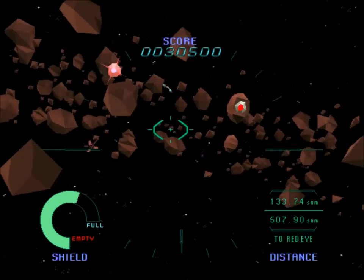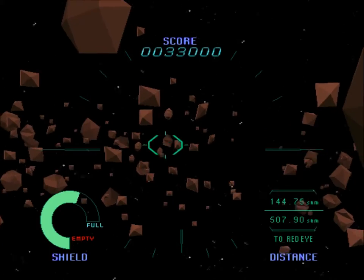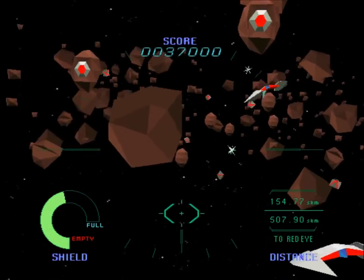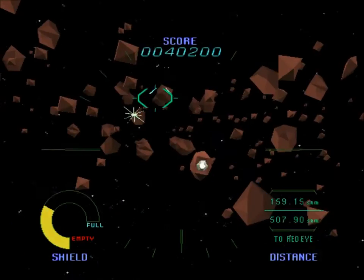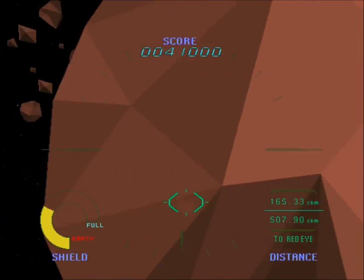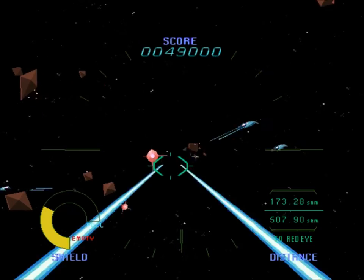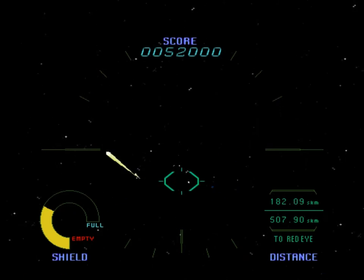Geosword, this is Team Leader. Attack the port, Geosword — I'll attack the starboard. The asteroid belt has been breached — broke through the asteroid belt, ready to engage the enemy.